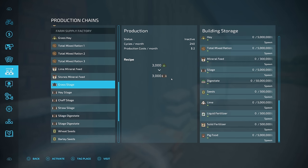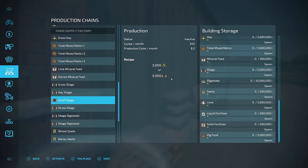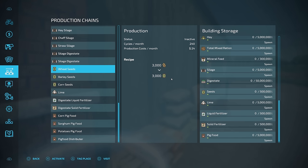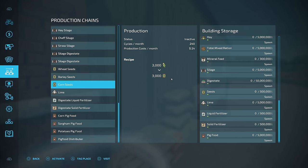I mentioned you're going to be able to make your own hay. What about silage? Grass silage, folks — 3,000 in, 3,000 out. You could do the same thing with hay. Chaff, same thing. You could also turn straw straight into silage. If you're a big fan of natural fertilizers, you can make digestate right here out of grass and water — it's going to give you silage and digestate. Or use chaff and water for the same thing. And if you want to be self-sufficient and not have to buy any seeds from the store, wheat, barley, or corn — you can use any of those products right here to make your own seeds.